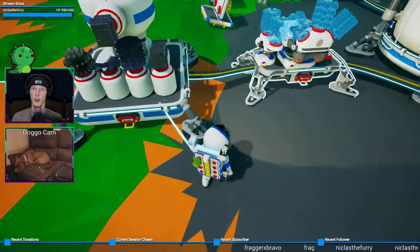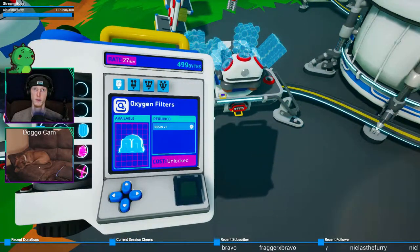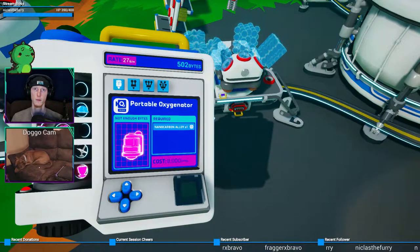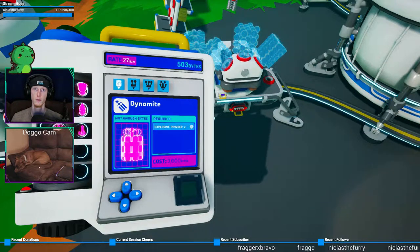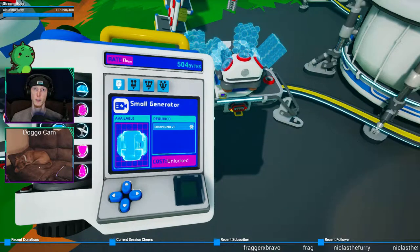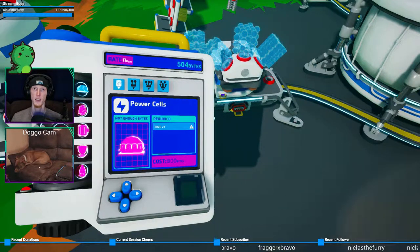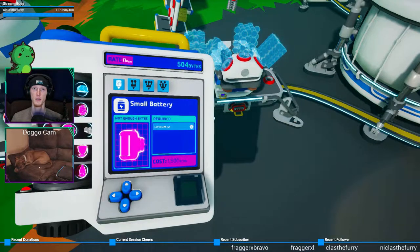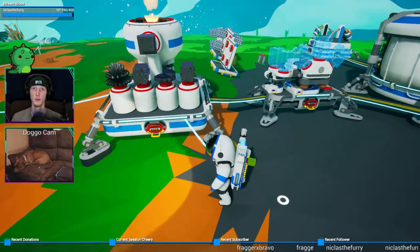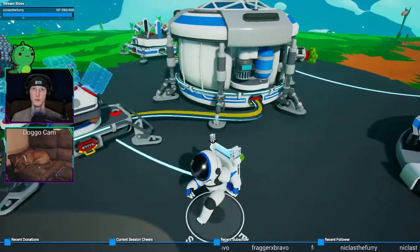Oh, sulfur — zinc. Actually, can I make the wind things with zinc? Wait a minute, where'd it go? There it is. Wind turbine is glass. Power cells is zinc. Dang it. I have all this zinc for no reason. That's a huge bummer.